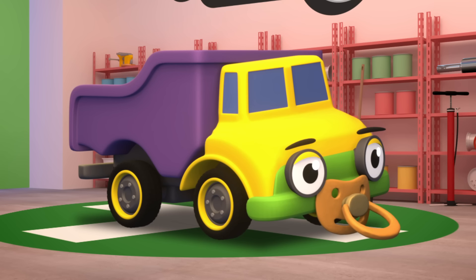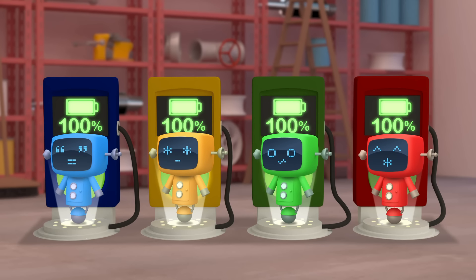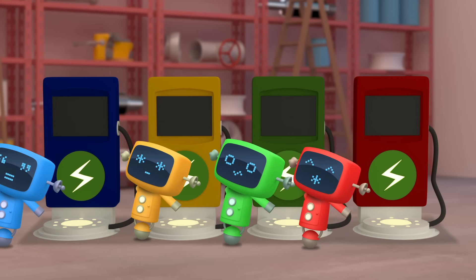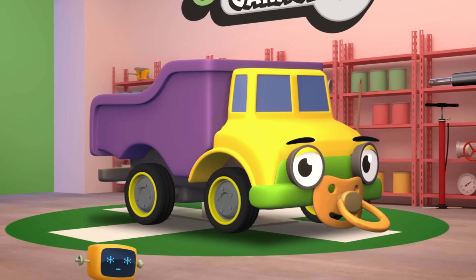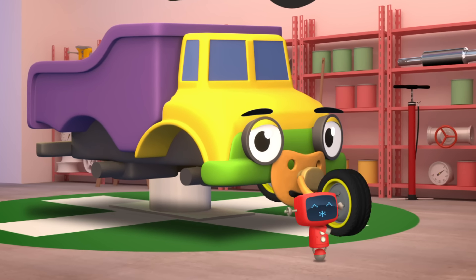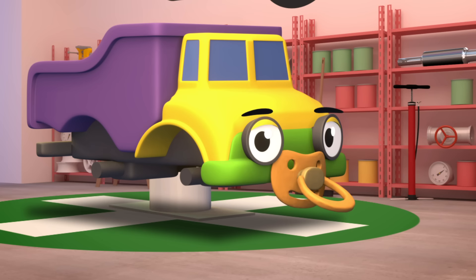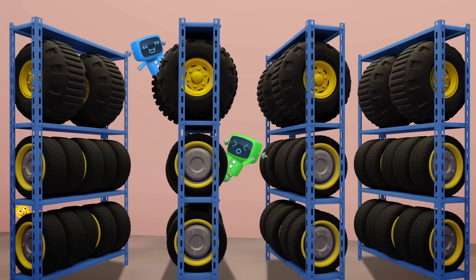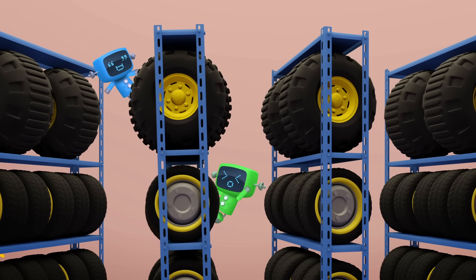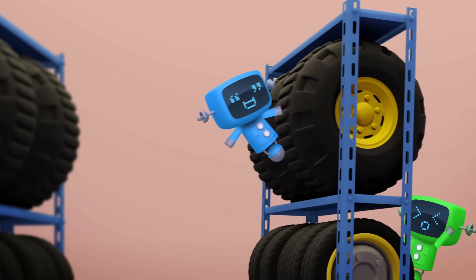OK Daisy, let's get the mechanicals to swap your tyres for bigger ones. Go, go Mechanicals! Red and Yellow are removing baby's old small car tyres. Green and Blue are fetching some new, big construction truck tyres. Be careful there Blue, that doesn't look safe!